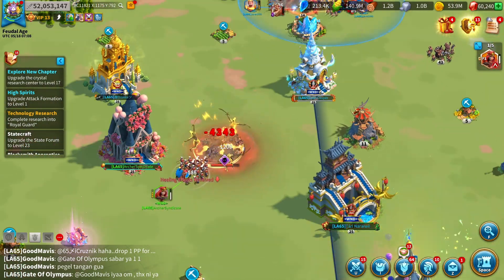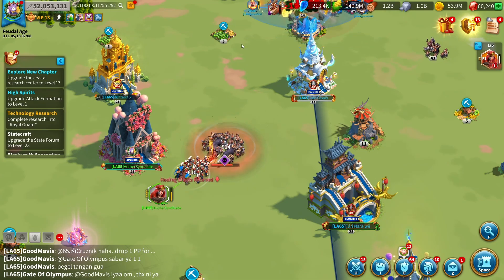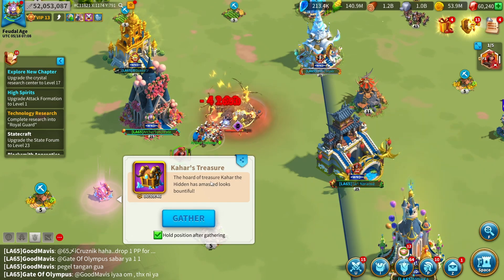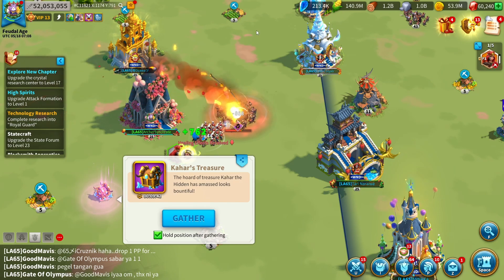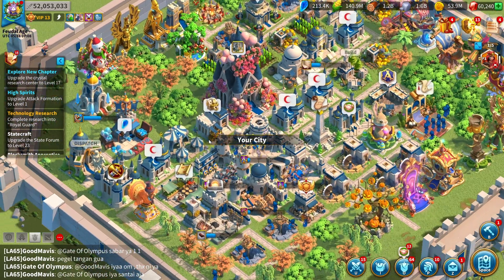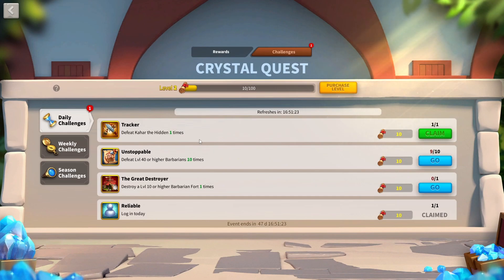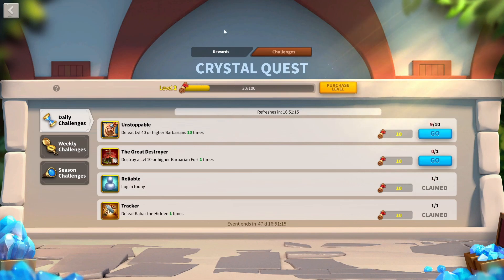Boudicca with Cyrus, or Boudicca with YSG, are really good for Kahar chaining and barb chaining. You don't actually have to claim the treasures either — if you don't claim them, they go to your mailbox and you get the crystals either way. There is also a daily quest in the Crystal Quest called 'defeat one Kahar,' which refreshes each day, so try to keep a Kahar Bone Whistle handy to get those 10 points.